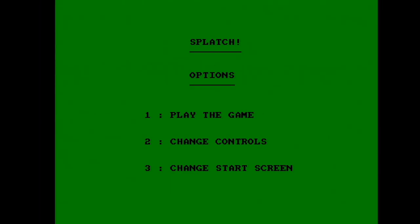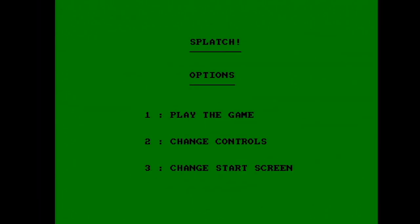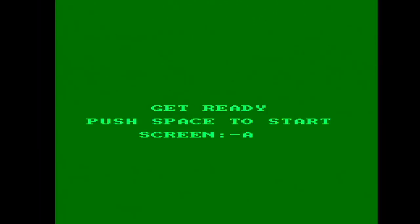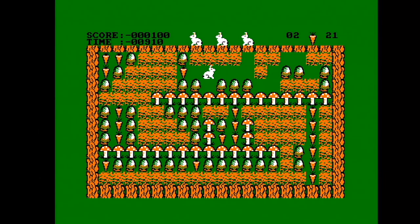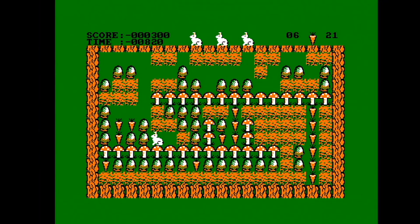There's a high score table and some control options — joystick or keyboard. So let's get the game underway. You are a rabbit and you have to collect the carrots, and acorns fall on your head. It's Boulder Dash, isn't it — really it's a clone of Boulder Dash on a single screen as a type-in. The rabbit's animation is, well, it's non-existent. Animation overall is pretty much non-existent, but it still looks pretty nice.